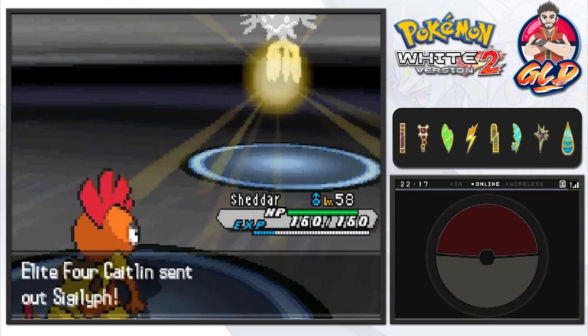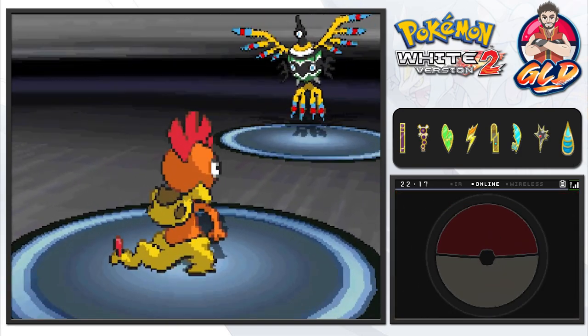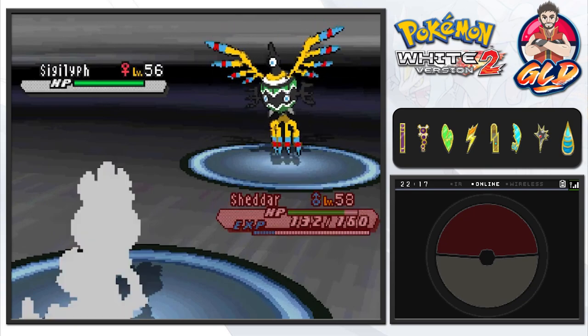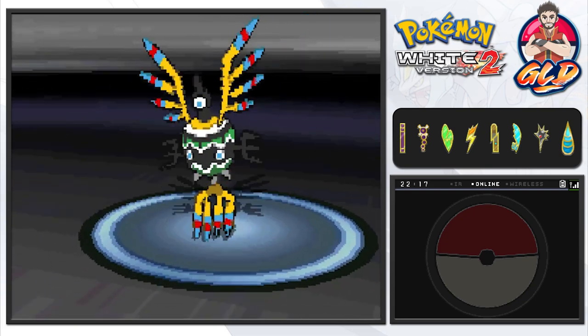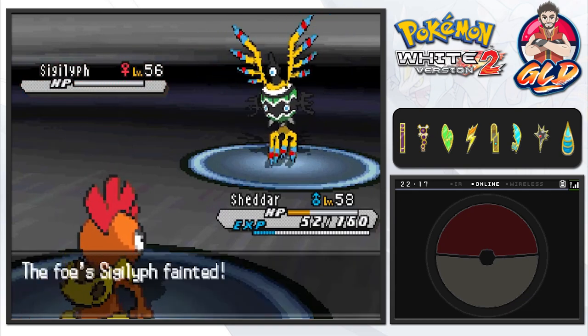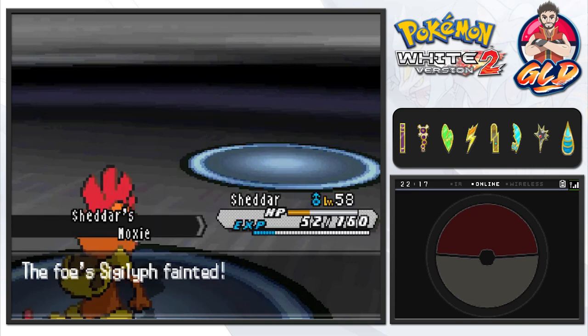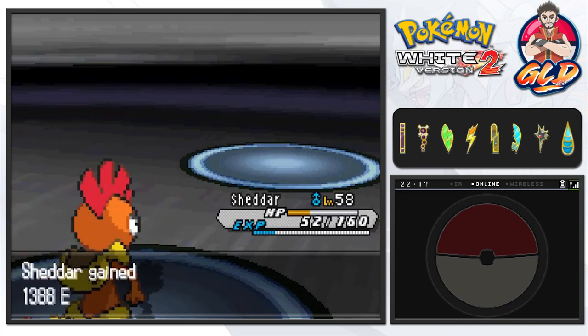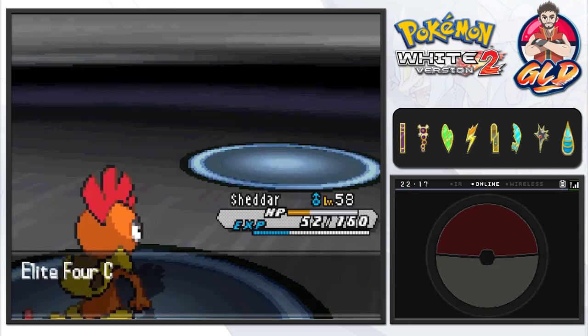I'm gonna take this risk because I am strong — the mighty Shadar comes in with crunch. Here comes an air slash attack and that hurt us a lot. But with two-plus power boost, Sigilyph has been defeated! Yeah buddy! We get some more power and Shadar throws to level 65.